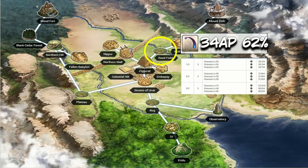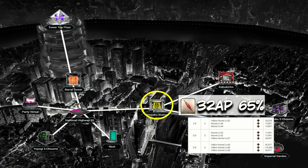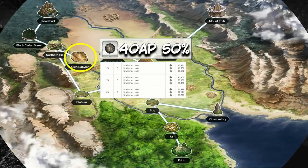For Poison Stingers, the Field of Reeds in Babylonia is your spot at 34 AP per drop with a 62% drop rate. Now with Shinjuku dropping, you get a new material — Magical Spinal Fluid. You're farming it in Shinjuku, of course. Shinjuku Station outshines the second-place spot by almost 18 AP per drop, boasting a fluid every 32 AP with a 65% drop rate.